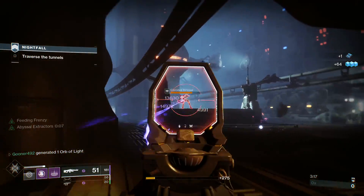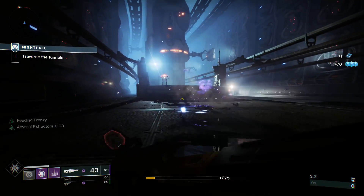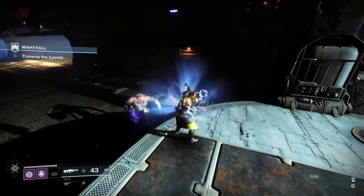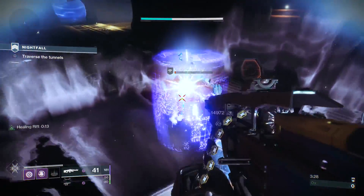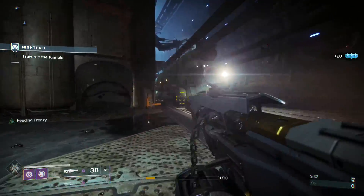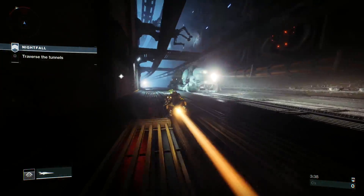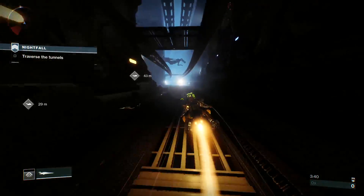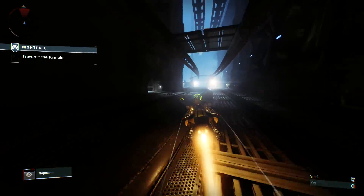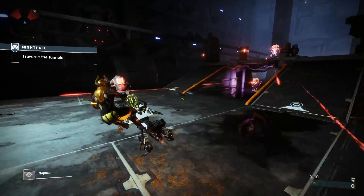I'll switch over to the Hammerhead and light these guys up. I try as hard as I can to get 100% uptime on Abyssal Extractors but sometimes it just slips. I walk up close to an enemy to pop my Rift and get a little bit of extra super energy before moving on. Now we've got to go past a bunch of trains without getting hit — we made it, it's totally fine.